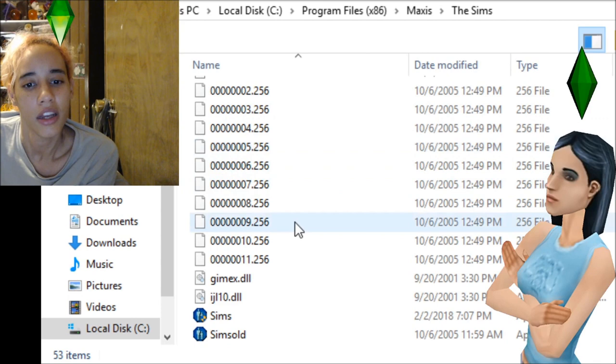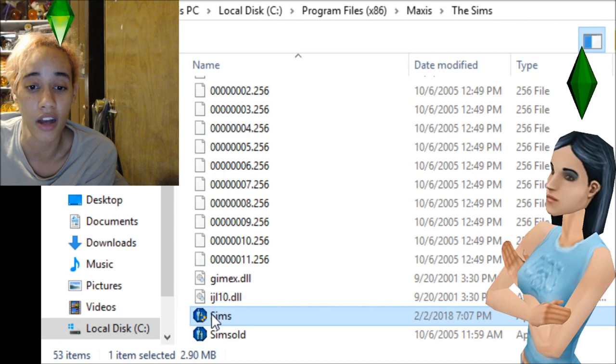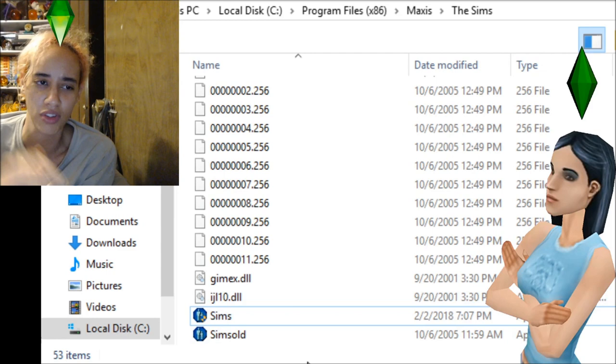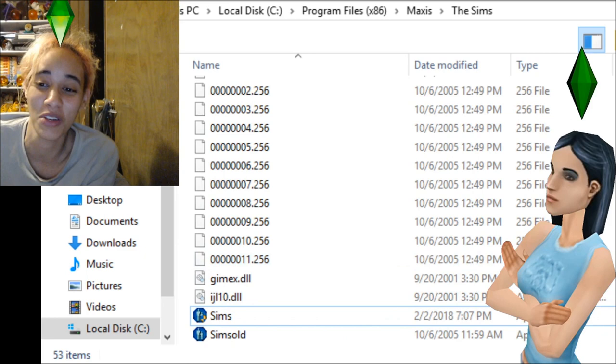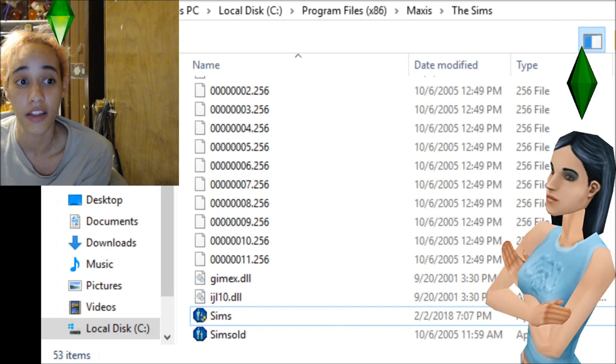Scroll all the way down and you'll see the Sims EXE file. Right-click on it and click Rename. You can rename it 'sims.old' like mine, or anything you want — just as long as you know that it's your old application, your old EXE. Leave it there in case you ever need a backup.